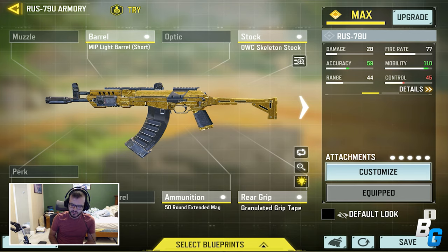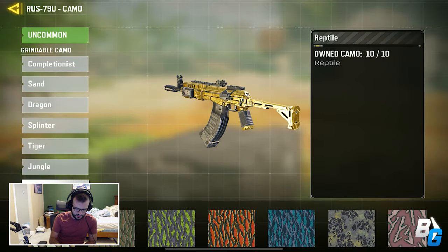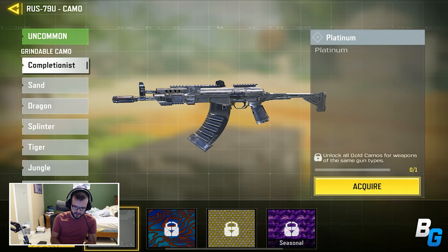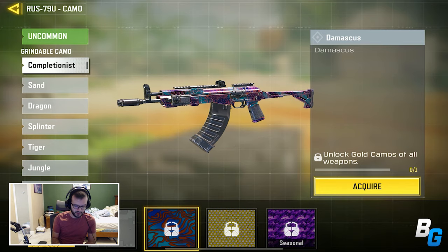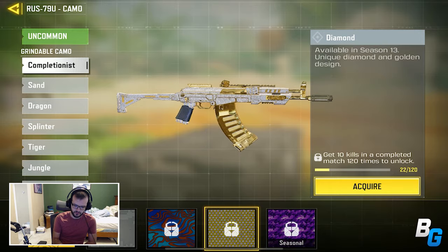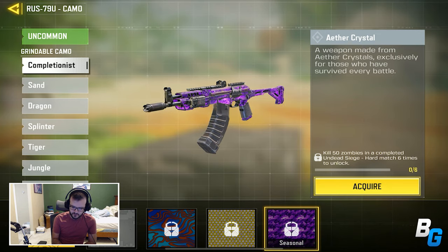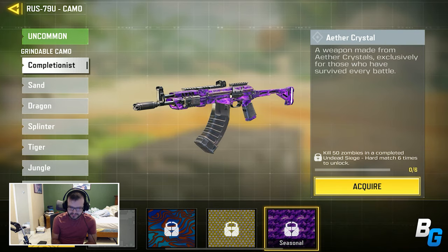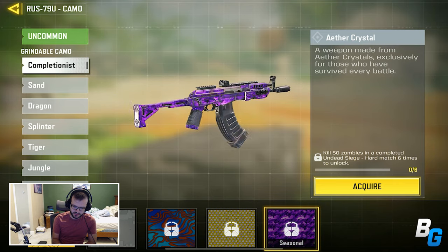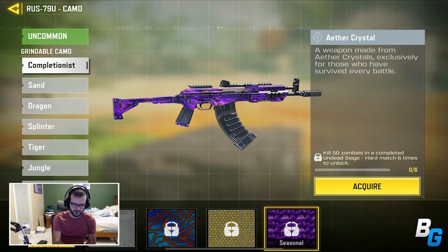The camos have been tweaked. The Gold camo now looks a bit nicer — it's just straight-up gold. They also made some changes to the Platinum, but honestly I'm not really a fan; it just looks bland and doesn't look very Platinum. The Mastery camo got a small change too. Diamond now apparently covers attachments as well. There's also a brand new Aether Crystal camo with text explaining how to unlock it — you need 50 zombie kills in a completed Undead Siege hard mode, six times. Doesn't seem that hard, and I wonder if there's a surprise reward for unlocking it on every gun.